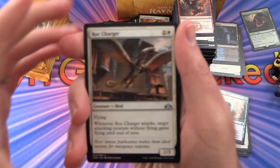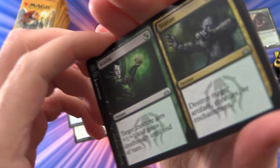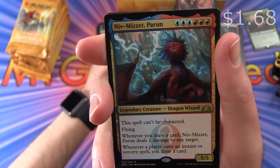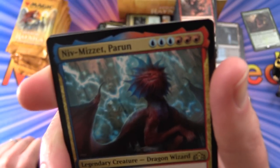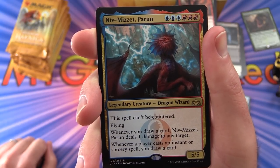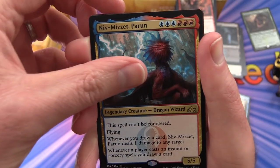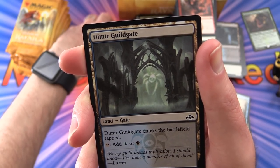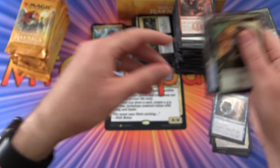We get Roc Charger, Crackling Drake, Status // Statue. Rare is Niv-Mizzet Parun — 5/5 for 6 mana. This spell can't be countered. Dragon Wizard with flying; whenever you draw a card he deals 1 damage to any target; whenever a player casts an instant or sorcery spell you draw a card. How does that compare to the previous Niv-Mizzet — do you think the old one was better? Leave a note in the comments. A Dimir Guildgate and an Elf Knight token.